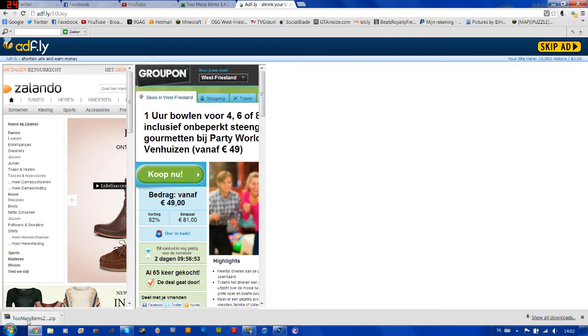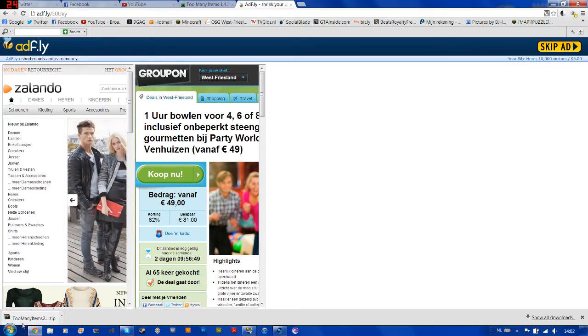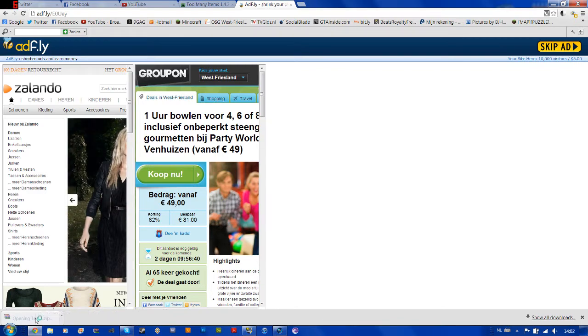Here you see you've got 'TooManyItems.zip'. To open this you need WinRAR or any other extracting program. If you don't have WinRAR, I have a link in the description to download it. Go ahead and open it.